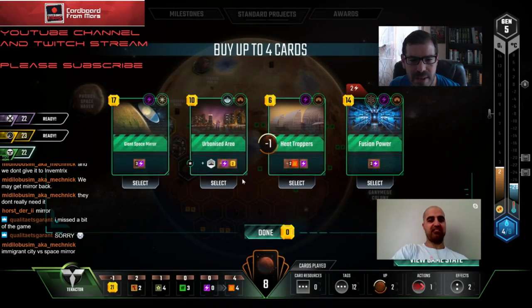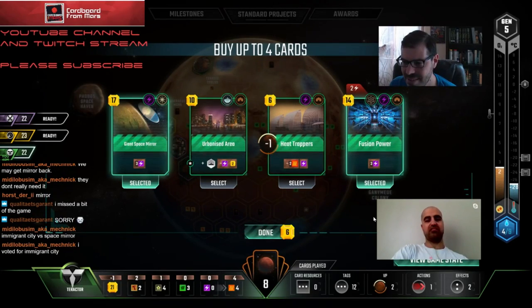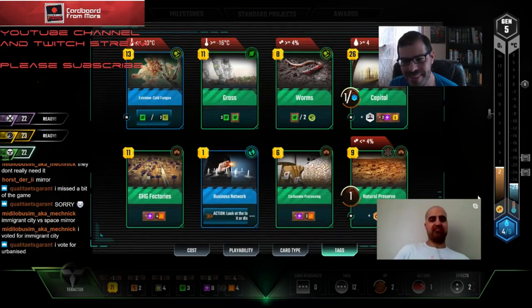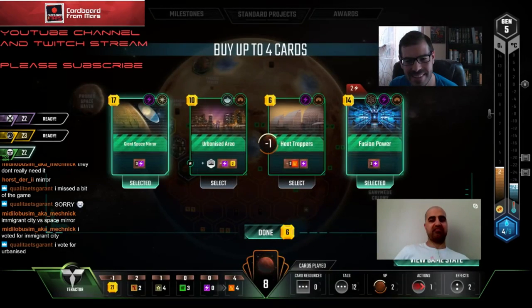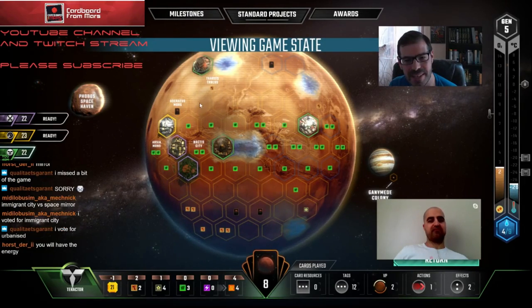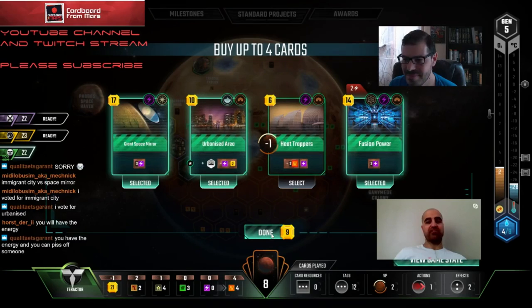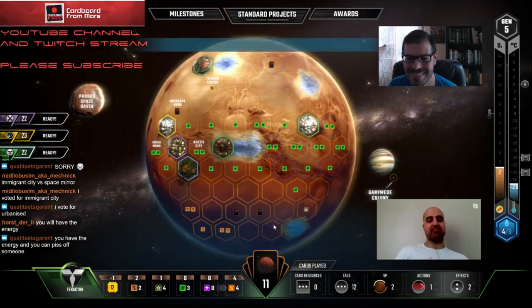The other thing that's sweet is Space Mirror turns on Fusion Power, so that lets us get all the way to Capital. I think we skip Urbanized Area - we take Space Mirror and Fusion Power. We're so cash poor right now. We just passed Immigrant City to Saturn Systems, so if he plays it and we have priority we could immediately jump in.